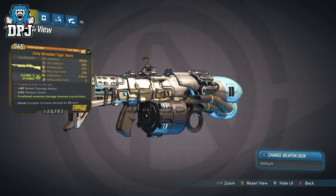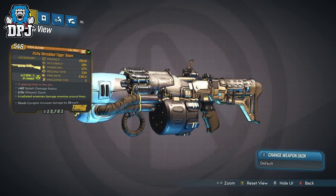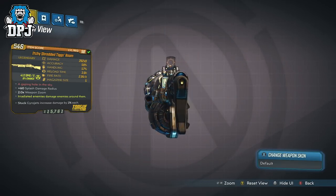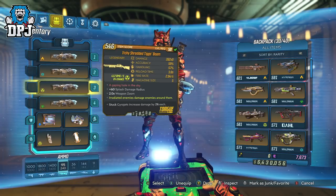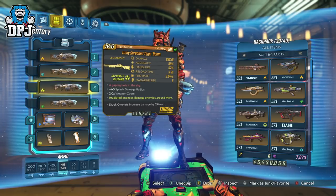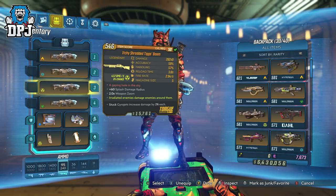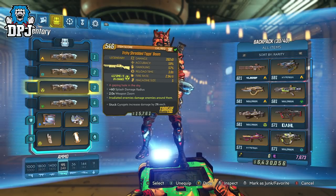Today we check out the TIGS BOOM shotgun. New to the Takedown at the Maliwan Blacksite event, it's an exclusive drop from Walton within the Maliwan raid, and you can do this on any Mayhem mode. This Torque shotgun comes in many variants and all elements — I currently have five of them. My favorite is the 9x variant which offers radiation. This variant has 262x9 damage, 59% accuracy, 57% handling, a 3-second reload, 2.94 fire rate, mag size of 5, plus 60% splash damage radius, and a 2x zoom. Its red text reads 'A gaping hole in the sky.'